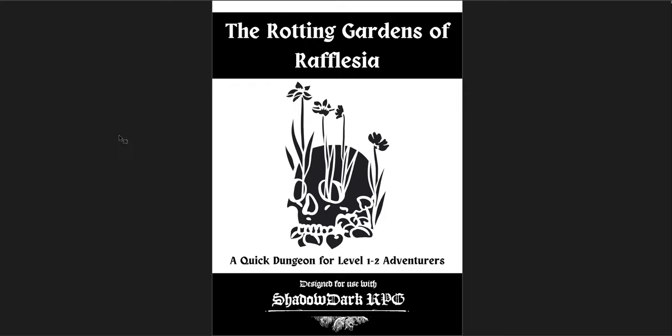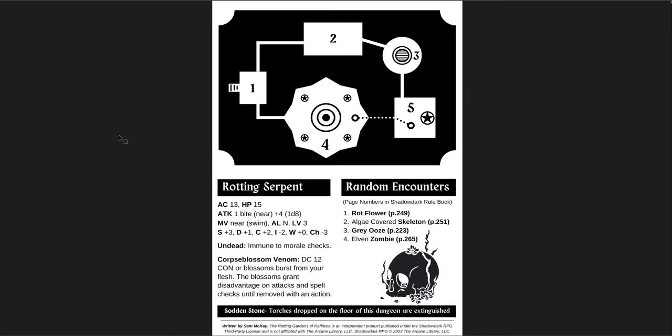The next adventure is the Rotting Gardens of Rafflesia — a quick dungeon for level one and two designed for Shadowdark RPG. This is a great adventure in terms of its presentation, classic Shadowdark in terms of its visual tone. It reminds me a lot of the way that art is used in Shadowdark products. A very small circular dungeon with a passage from room 4 to room 5 if you know what you're doing. The whole tone is this rotten garden — a rotting serpent with a corpse blossom, venom DC 12, where blossoms burst from your flesh. Really gross, but it fits with what's going on. You've got rot flowers, algae-covered skeletons, gray oozes, and elven zombies, with page numbers from the Shadowdark core rulebook.